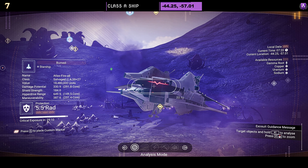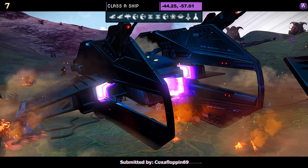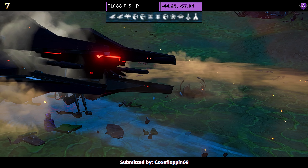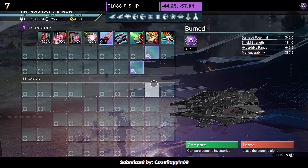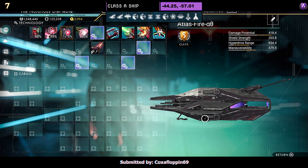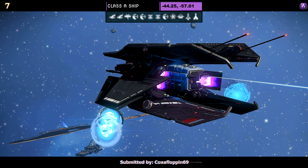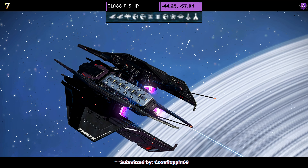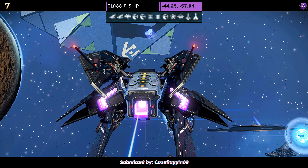Ship number seven, a Class A submitted by Coxafloppin69. This one is a hauler style but it does spread out once in the air to form the X-wing shape. Supercharged slots: two on the right and two in the middle once you've upgraded it to S. In the air the balanced parts spread out forming the X-wing shape. Very nice if you like blue and black and haulers.